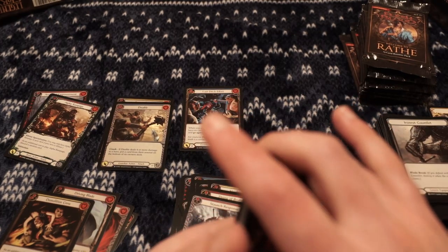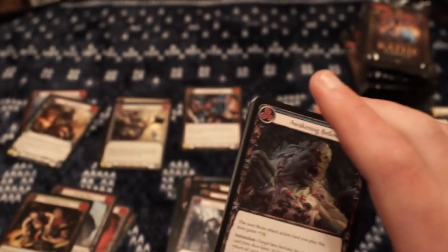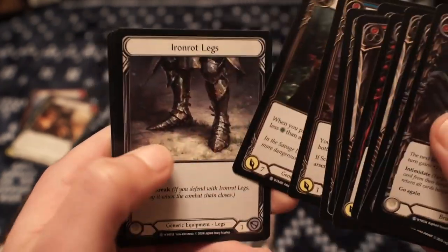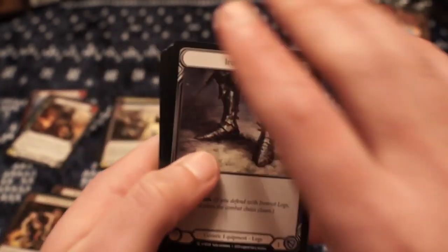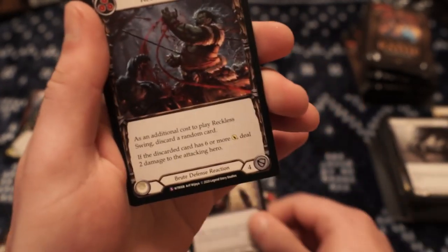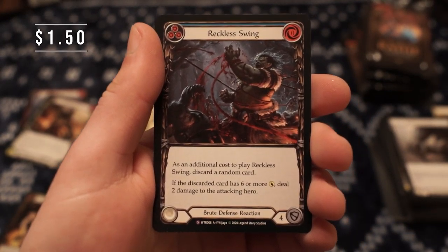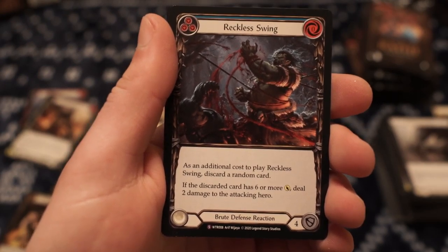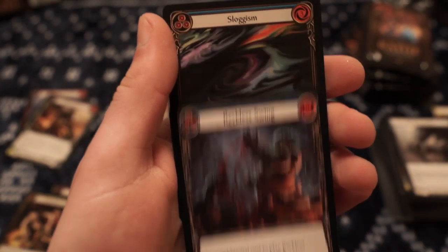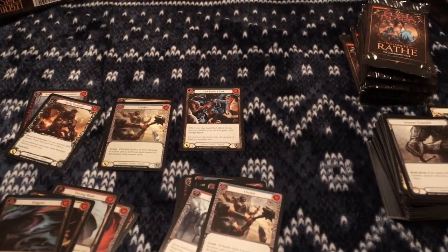I think part of getting better at speaking on camera is trying not to force it — not rushing, just being okay with some silence in the video. It's a very relaxing thing for me. The non-foil Disable. Second special — Reckless Swing. Additional cost to play: discard a random card. If the discarded card has six or more offense, deal two damage to the attacking hero. It's a defense reaction. And our favorite — foil Slogism, blue.